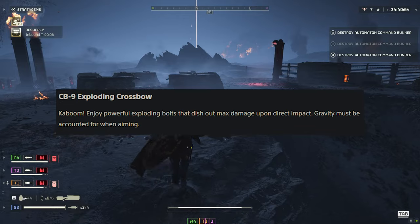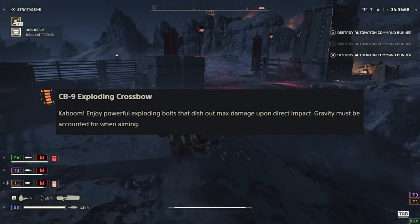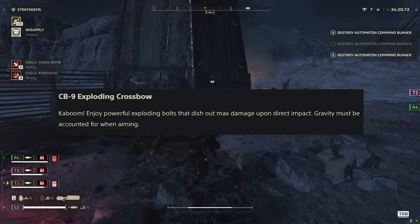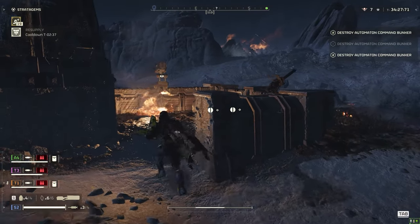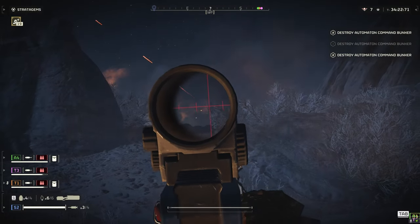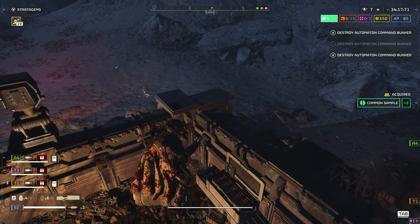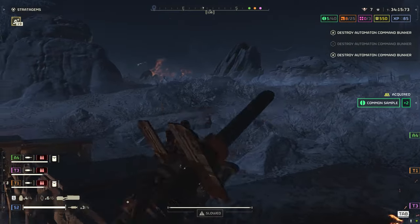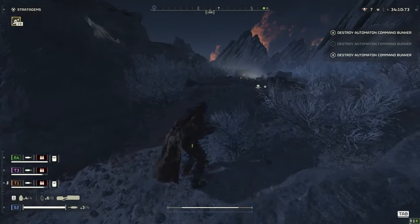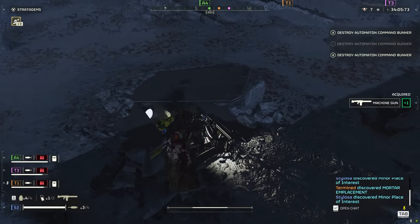The CB-9 Exploding Crossbow. If you want to live that Johnny Rambo fantasy, you can — exploding crossbow bolts. Enjoy powerful exploding bolts that dish out max damage upon direct impact. Gravity must be accounted for when aiming. I'm not too sure whether this is going to be a super powerful weapon, but just running around in a futuristic battlefield against Terminator 2-style robots and Starship Trooper-style bugs and destroying them with an exploding crossbow — sign me up for that.